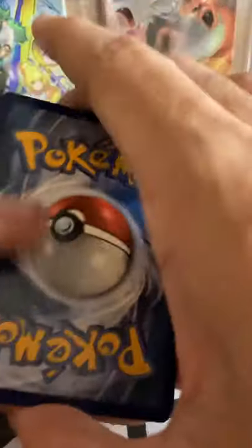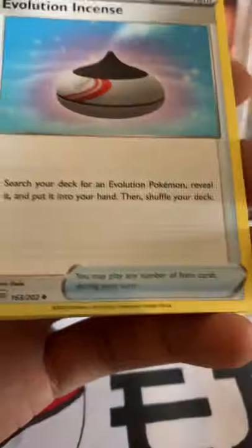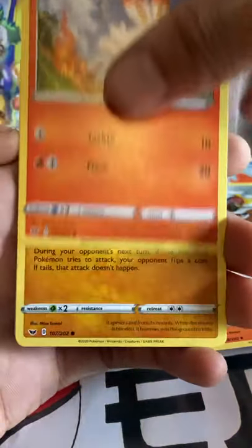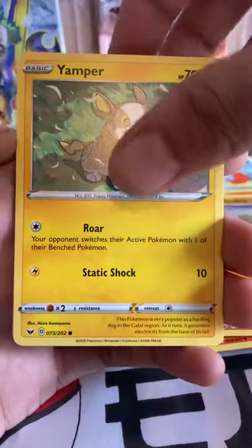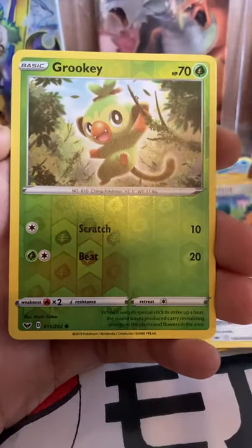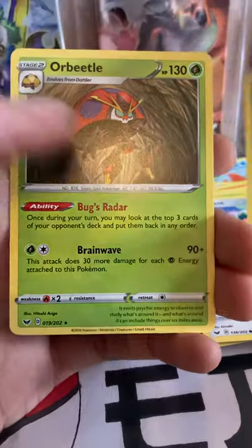Next Lapras pack — hopefully this can deliver for us because so far it's not been great. We have a Lightning Energy followed by two Evolution Incense, Salazzle, Bisharp, Scorbunny, Silicobra, Yamper, and a Grookey. The reverse is a Grookey — very nice. And the rare is Orbeetle, regular rare.